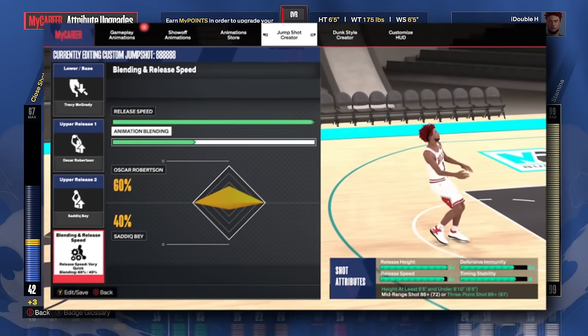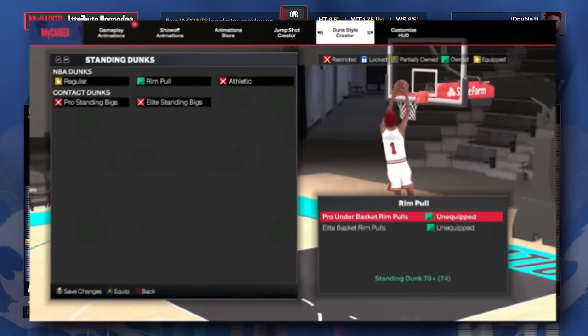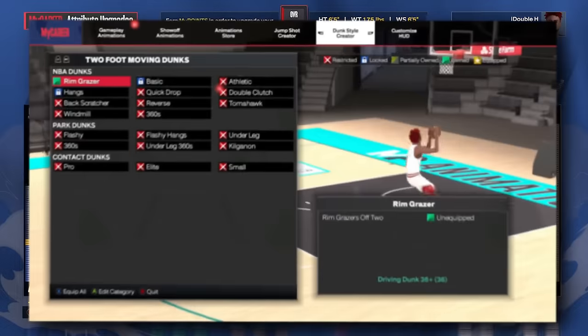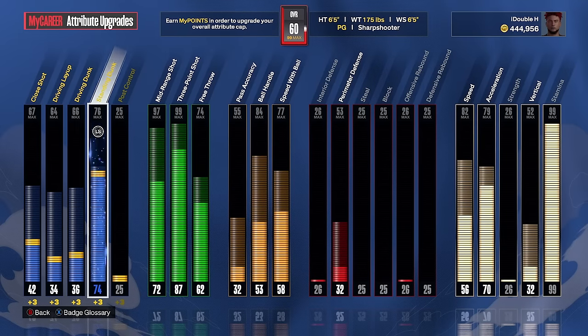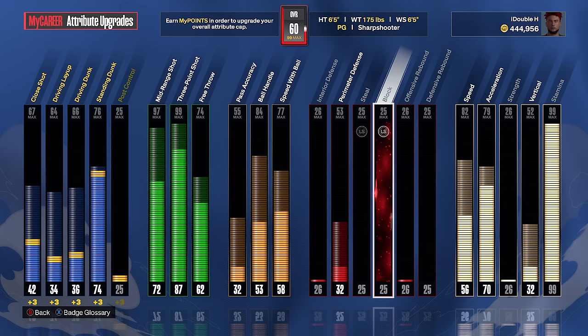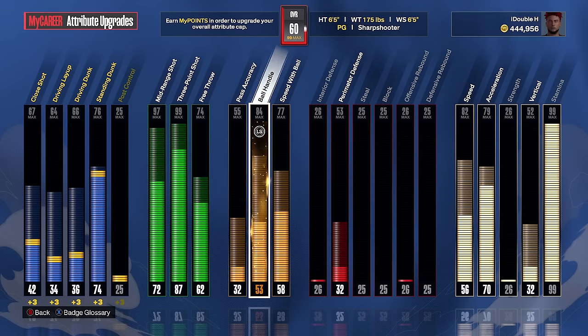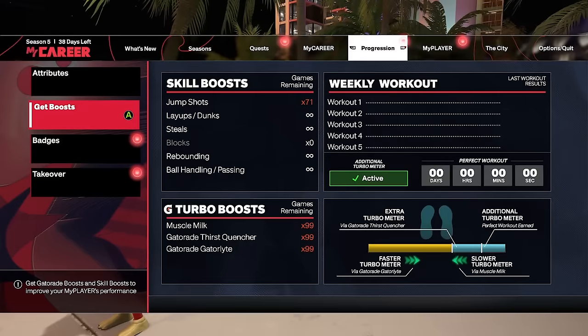We're going to be able to get the Tracy McGrady base jump shot, which is one of the best in the game with this three-point rating. We also get standing dunks — the 36 driving dunk is the minimum needed to get consistent standing dunks under the basket and unlock a dunk package. So we have a 36 driving dunk, a 74 standing dunk, max stamina, decent acceleration, and we're six-five. Not bad for a literal 60 overall.